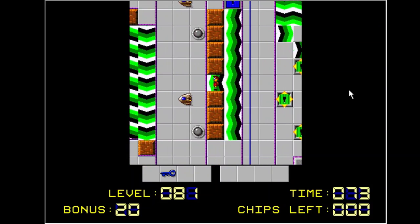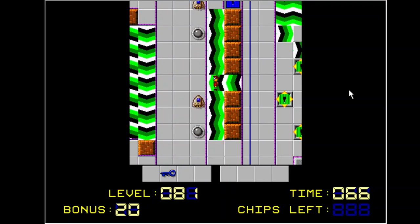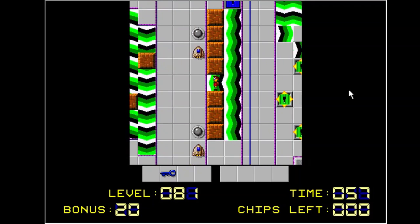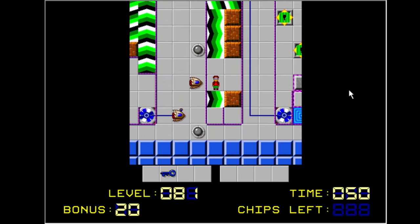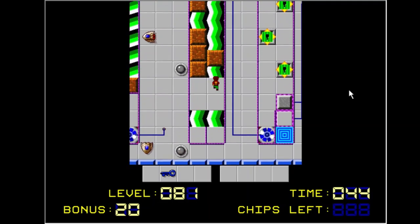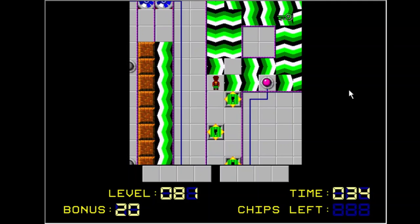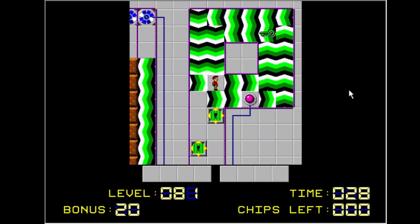I presume this is not just buggy. Is this even possible? You gotta push this block over — that must be the trick. Oh good, I thought I was dead. Okay, now what? Oh my goodness. I have to get the green key first — that's not so bad.